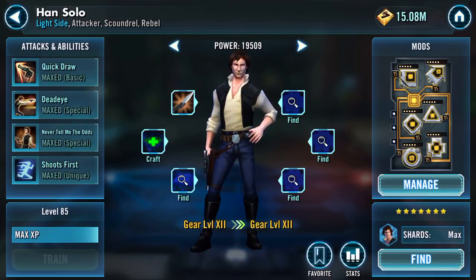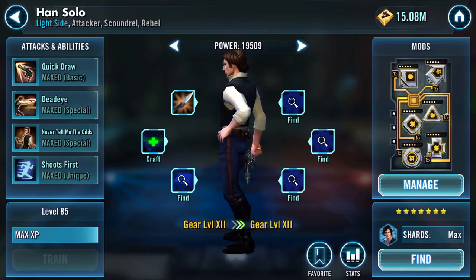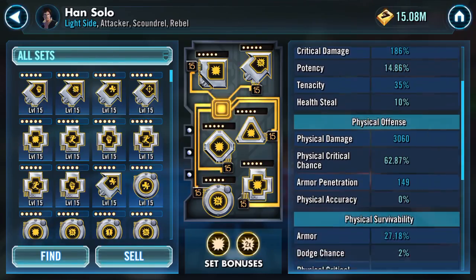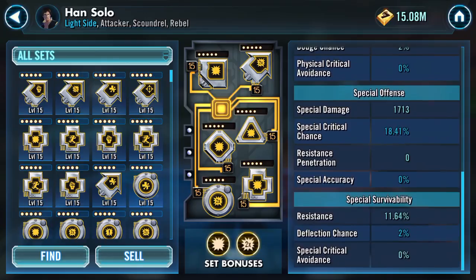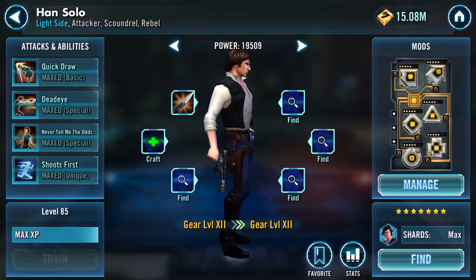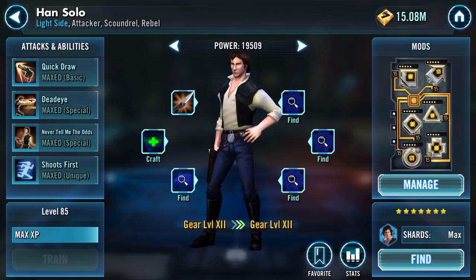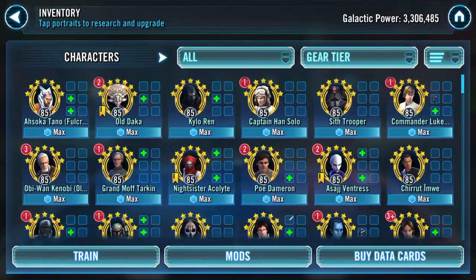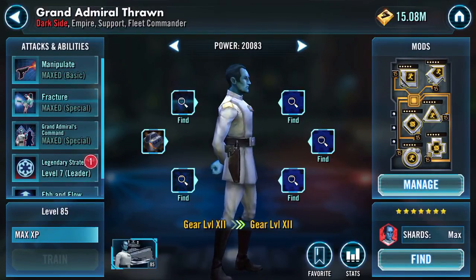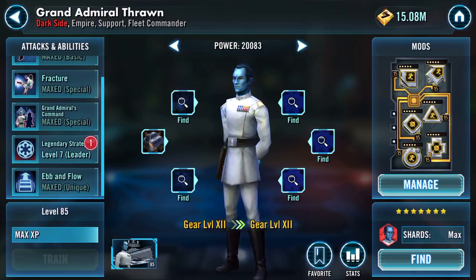Han is of course maxed, with some crit chance and offense mods on him — 3060 physical damage, and 214 speed. He probably could benefit from an upgrade there but I've only got one. And next up is Grand Admiral Thrawn — everything except his lead at the moment.